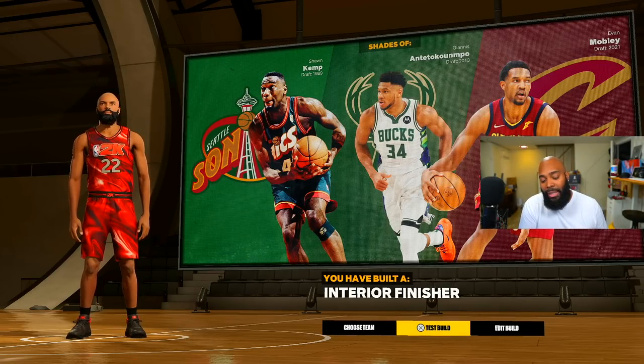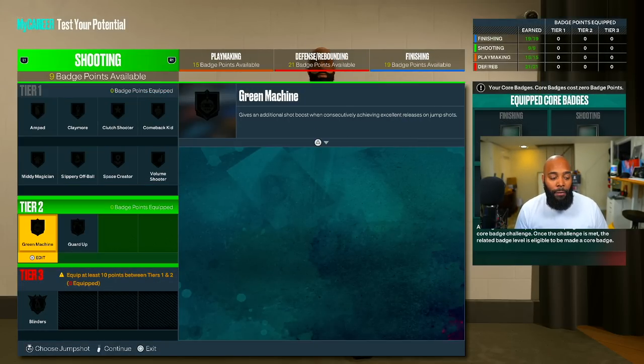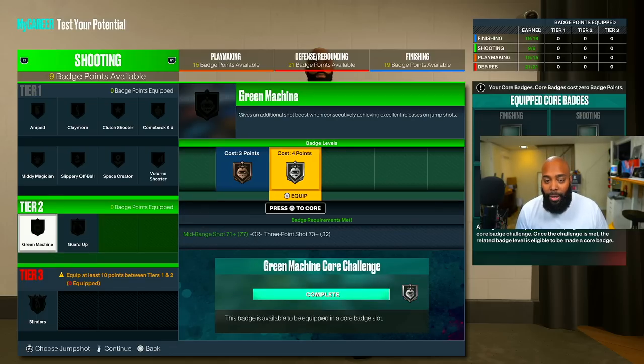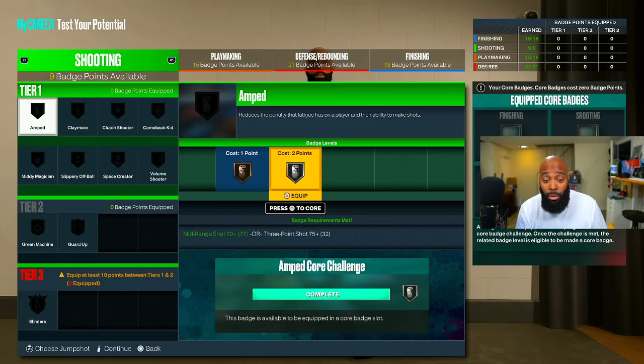Let's go into the test build so you guys can get another clear look at all the stats side by side. You have nine badge points in shooting — Green Machine and Guard Up are going to be costly, obviously five points and four points respectively, so that's your nine right there. But if you go to the Welcome to the League quest in MyCareer, you can get plus four badge points. Rebirth is out as well — I'll make a separate video on that — where your build can be a 90 overall and possibly get 25 badge points total. So if you do this for the shooting side, you can get up to 13 badge points — that's crazy.